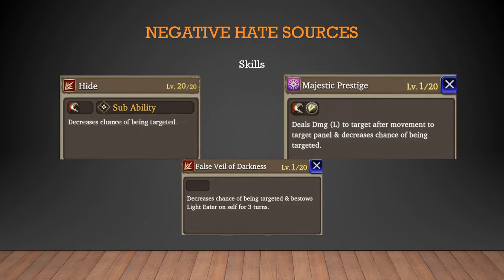Here are three examples of negative hate sources. Mostly at the moment it's just skills — maybe there will be more in the future. First is Hide, which lowers your hate by 8 when maxed. Second is Majestic Prestige, which is Robb's Limit Break and it lowers hate as well. Lastly is False Veil of Darkness, which is Venera's TMR active ability, and it also lowers hate. These are just current examples at the time of recording.